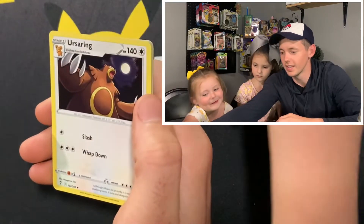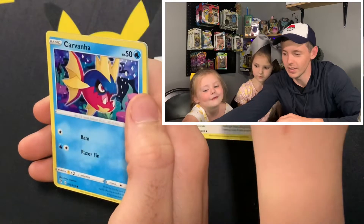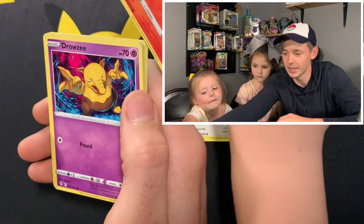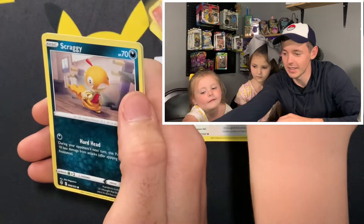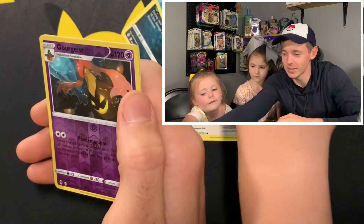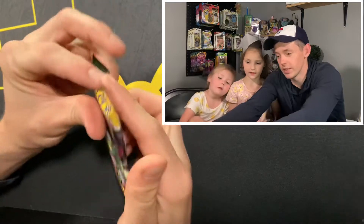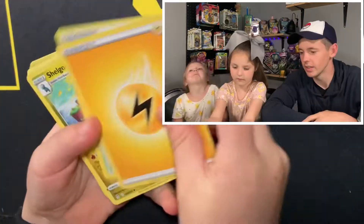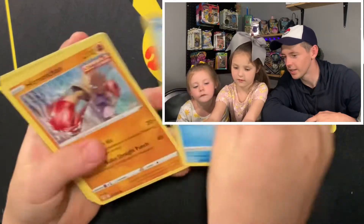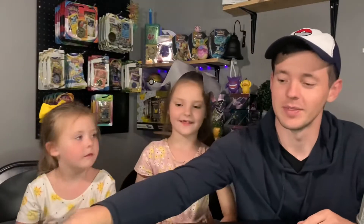I'm really scared. Ursaring, Crystal Cave, Carvanha, Litleo, Drowzee, Scraggy, Phoebe's — and nothing. Evolving Skies: Drick Energy, Shaymin, Drowzee, Hitmonchan — nothing, man.